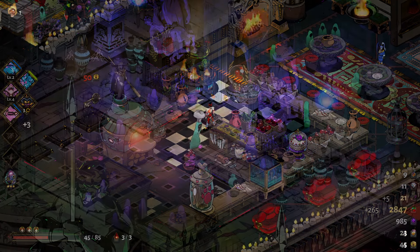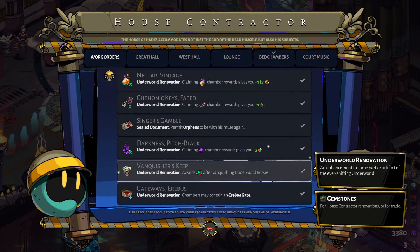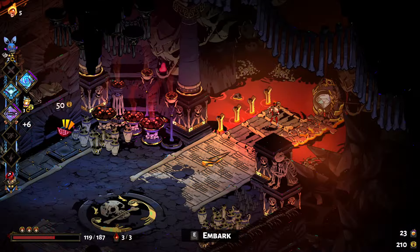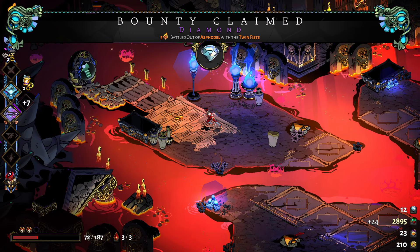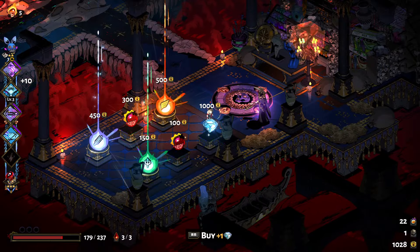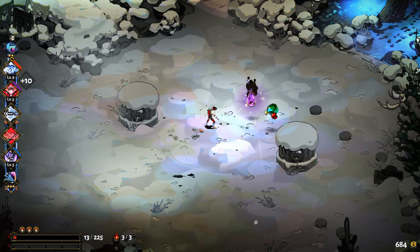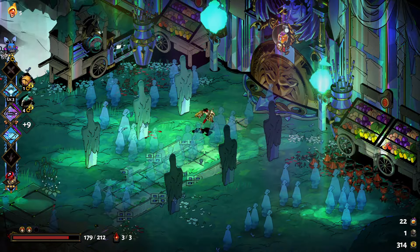Now we're going to talk about how to get the higher-end resources: diamonds, ambrosia, and titan blood. Diamonds are used for unlocking more expensive items at the house contractor and can also be used for trading at the wretched broker. You can get them from beating the second boss fight in the game, obtainable again by increasing the heat with the Pact of Punishment to reset the bounty. You can also get them from completing prophecies, trading at the wretched broker, and you have a chance to buy one from the Charon shop at the Temple of Styx. The Poseidon boon Sunken Treasure has a small chance to drop one, and fishing a trout in the final boss area and turning it into the head chef will grant you a diamond.